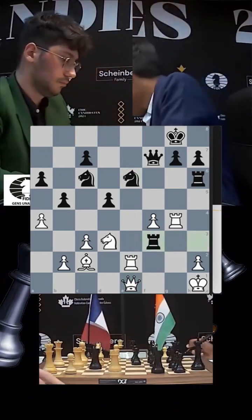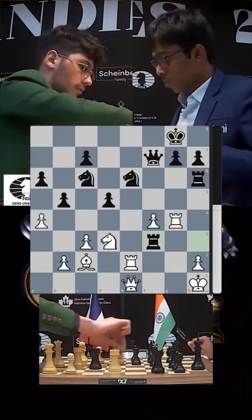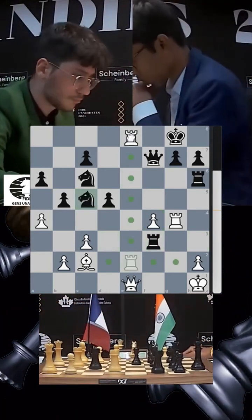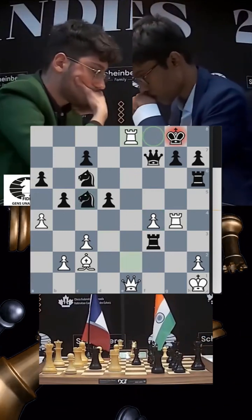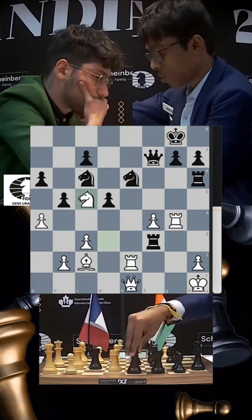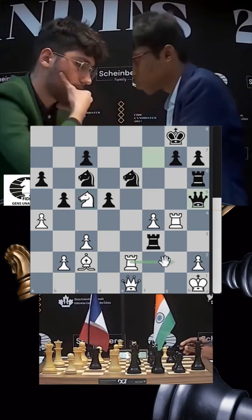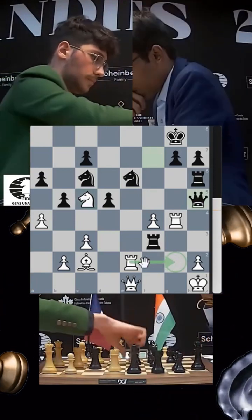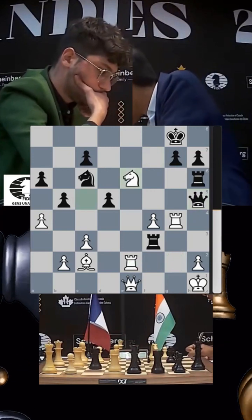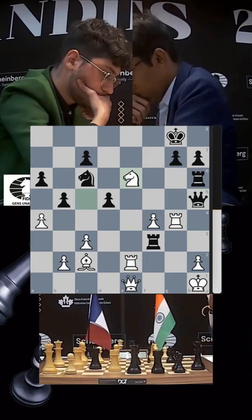The e6 knight is under pressure. Firuja plays rook takes f3 — not a great idea, because knight c5 would be a great response: if you take the knight, rook e8 wins the queen. So knight c5 is the move. Pragnananda plays queen h5 — a strong reply. Rook g2 would have been a big advantage for Firuja, but instead he goes knight e6, which may not be the best choice as queen takes g4 becomes possible.